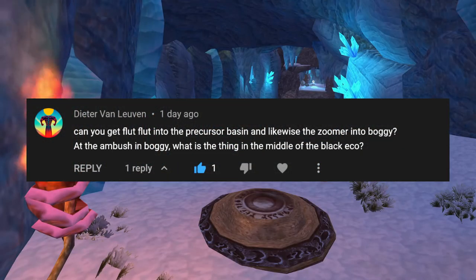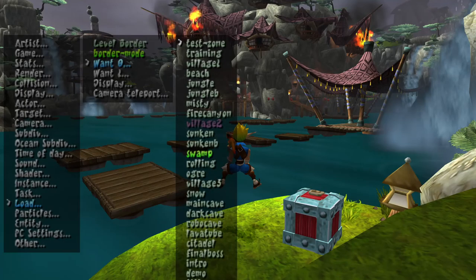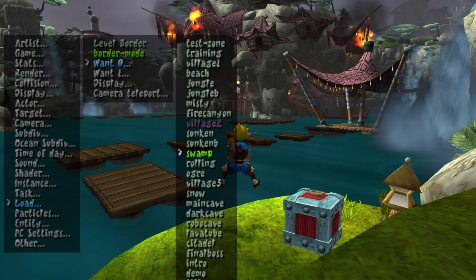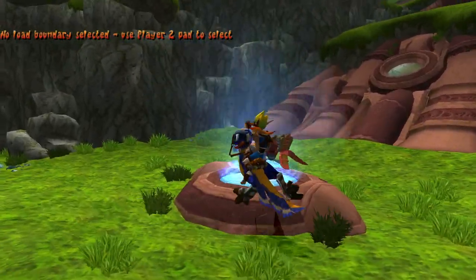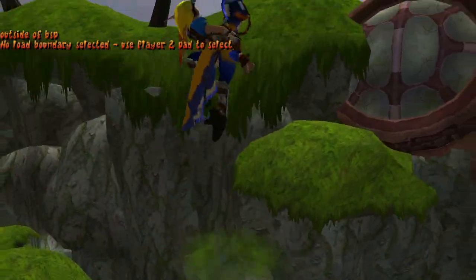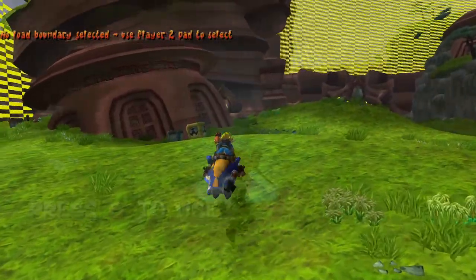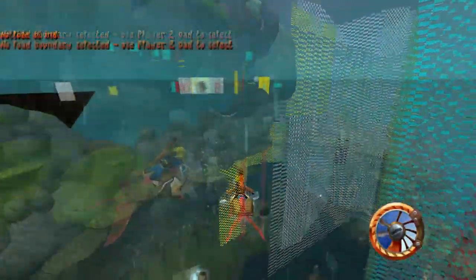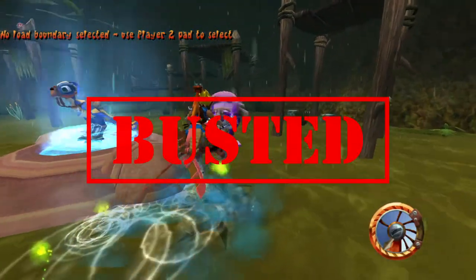Can you get the Flutflut into Precursor Basin and the Zoomer into Boggy Swamp? Without debug tools, no. But with debug tools, we can set the level loaders to Boggy Swamp and Precursor Basin to keep both levels loaded in. If we hit a load trigger with Flutflut outside of Boggy Swamp, then Boggy Swamp will unload while we're still on Flutflut and the game will crash — the same thing will happen with the Zoomer and Precursor Basin. So we need to be careful not to hit any load triggers when bringing Flutflut or the Zoomer to the other levels. While we can do it with cheats, we did have to use cheats — therefore, this one is busted.